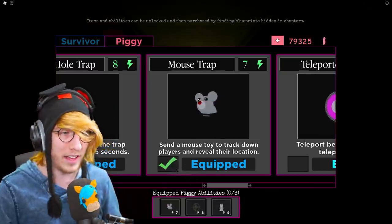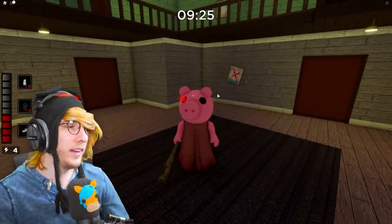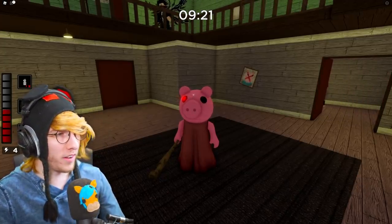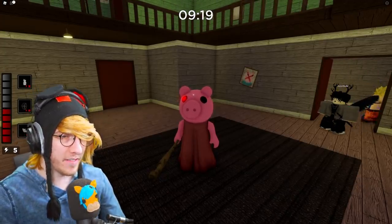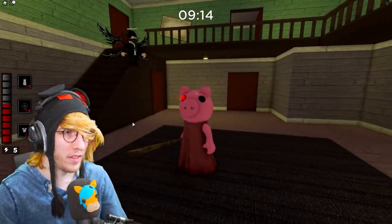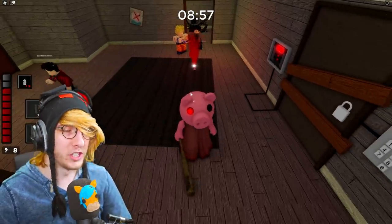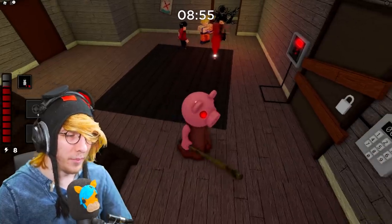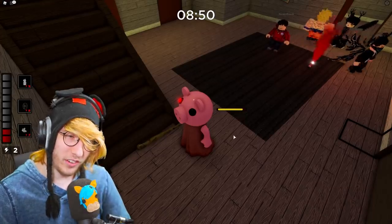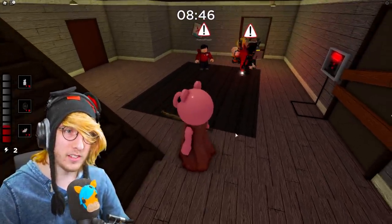I'm going to equip it — it costs seven energy. Here I am on the House map, just spawned in as Piggy. Unfortunately, I only have four energy on the left side, so I have to wait for it to fill up to seven. Everybody's running around the map so I'll be able to show this off pretty well. I'm going to go ahead and activate the mouse trap — there it is — and it's going to spawn a mouse.